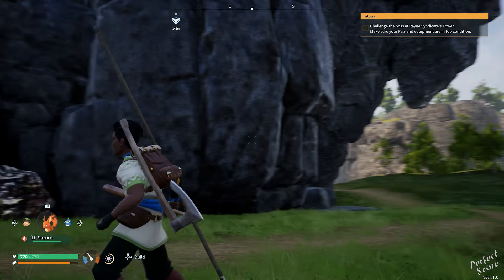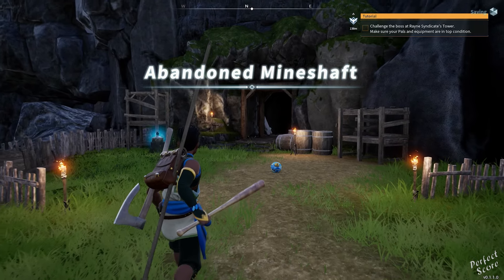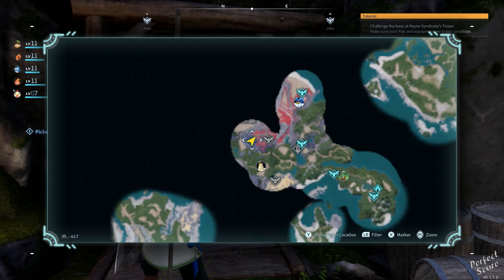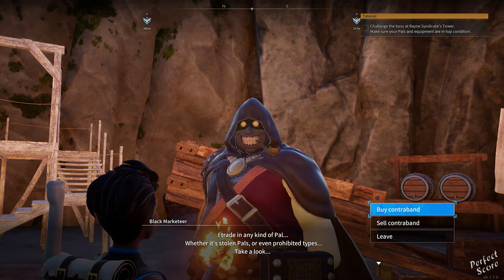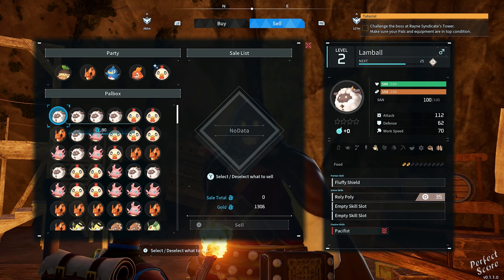Option one is to sell your pals to a black marketeer. The first one you can find very closely to the boss at Rain's Syndicate Tower. If you take a look at the location where I'm at, you can just easily walk there and you shouldn't come across enemies that are of a very high level. I did see two large memo rests fighting each other, which was pretty interesting. Anyway, make your way to the entrance of this mineshaft, head down, and interact with the black marketeer. There are more black marketeers available on the map, but I think this is one of the only ones for which you do not have to defeat any enemies or clear a cave in order to gain access to them.